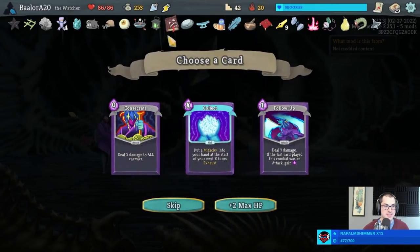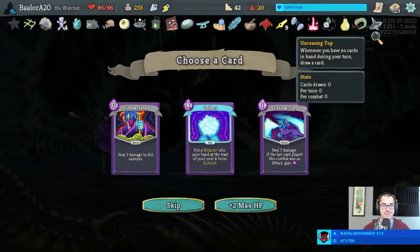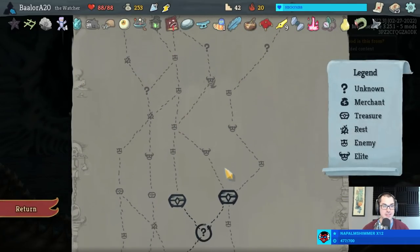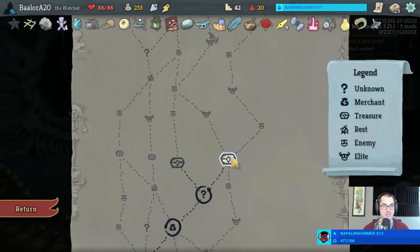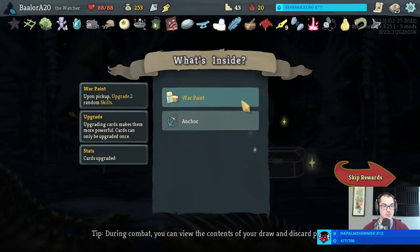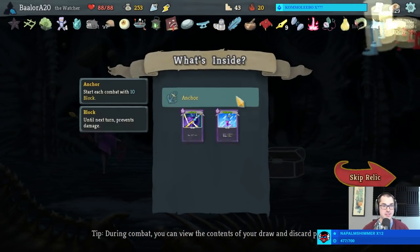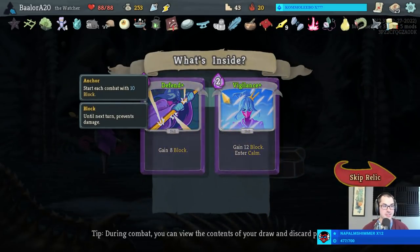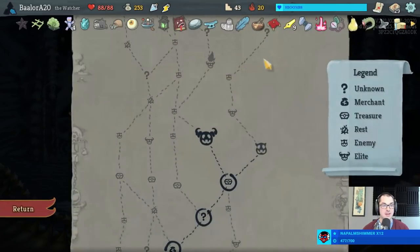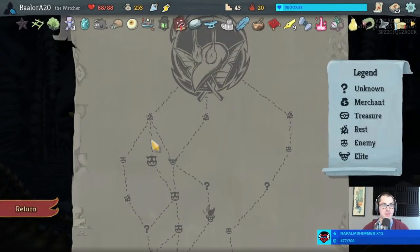Unceasing Top - that's not it unfortunately. We're never going to have no cards in our hand, unless I Fiend Fire from Foreign Influence. Oh yeah, and there's two more relics here as well - War Paint upgrading two random skills: Defend and Vigilance, and the Boat thing for 10 blocks. We are officially on the second page of relics with so many left to go.